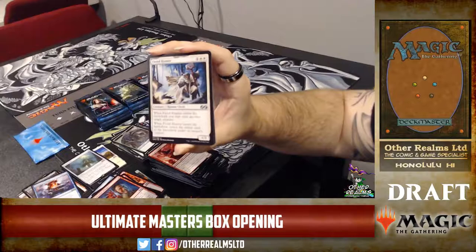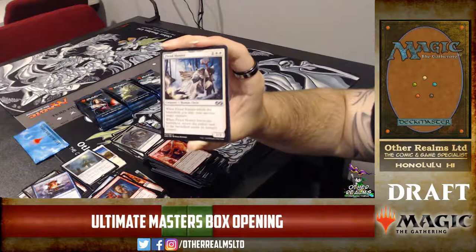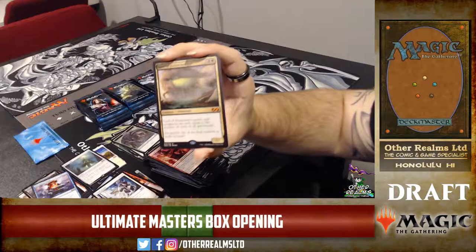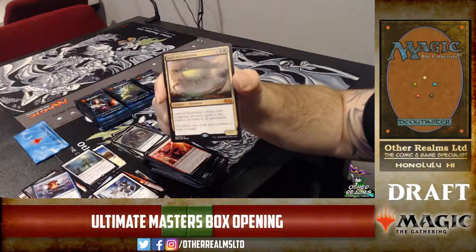Fiend Hunter — this is a little different templating from some we've seen recently. They've corrected the issues this templating causes. If you make this creature leave the battlefield before the enter-the-battlefield effect resolves, the leave-the-battlefield effect has no target to return, so you essentially get to exile a creature permanently. Then you can exile another one, and when Fiend Hunter dies again the first one returns.